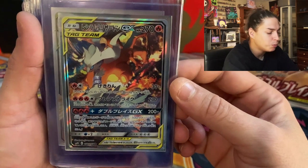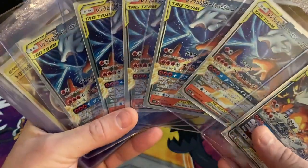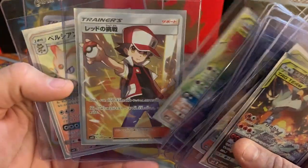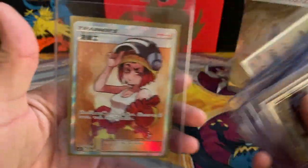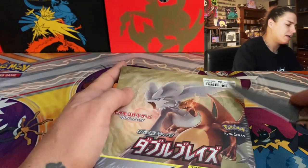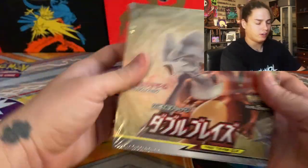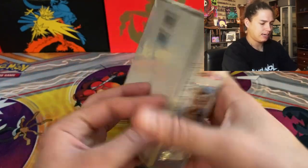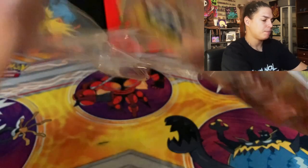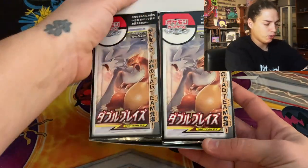So far we've opened nine of the ten booster boxes and this is the only one of these we've pulled — absolutely gorgeous. We've pulled a ton of reshram charizards, and these are some of the other main hits. We have not got the rainbow charizard, we have not got the red back reshizard, and we've only gotten one of those big dogs.